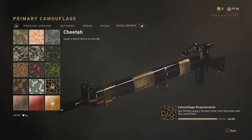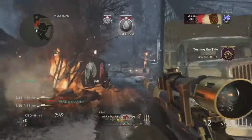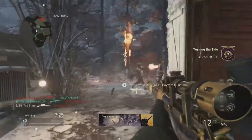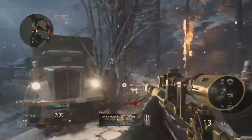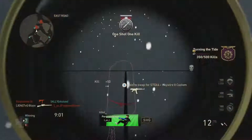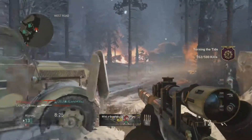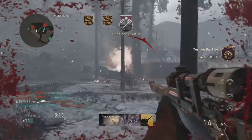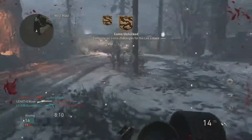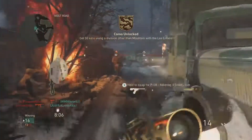10 more kills and we get gold camo. Holy shit — 10 more kills. There we go, boys — that's gold camo! Complete all camo challenges for the Lee Enfield. Get 50 kills using a division other than mountain.